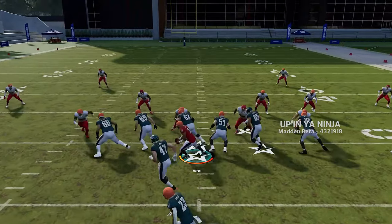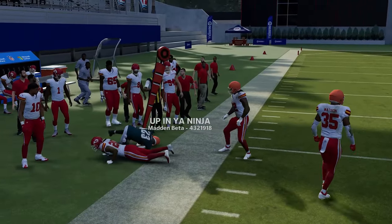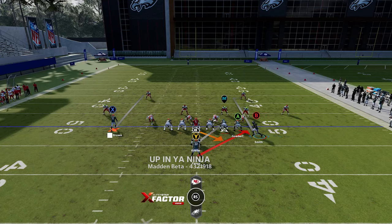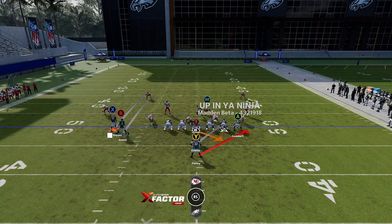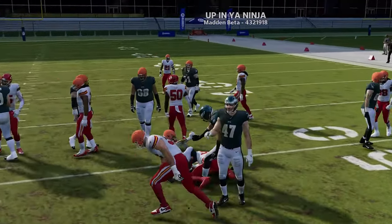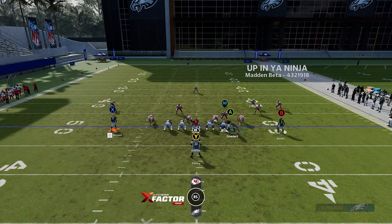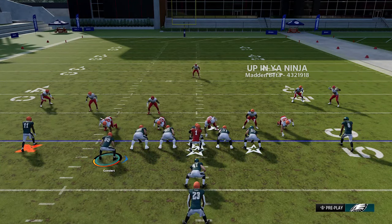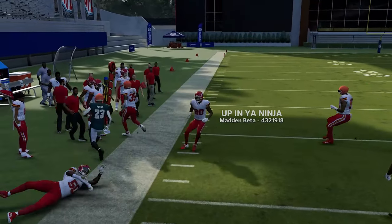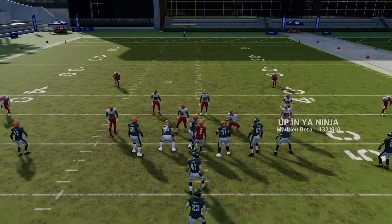The Halfback Stretch works similarly — you can run either way and motion the tight end or receivers. If you get Cover Zero and pull a man-coverage defender across with the motion, you'll have nobody to the outside and a great opportunity to run to the open field. Since a lot of pass plays use receiver and tight end motions in this formation, the run motions aren't a giveaway.